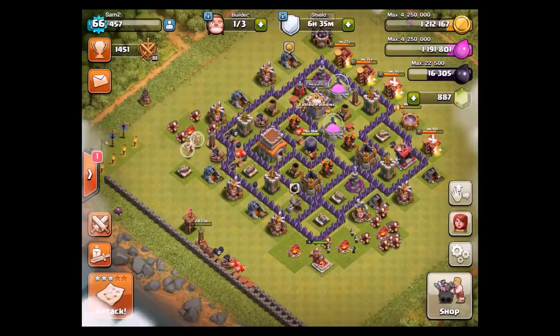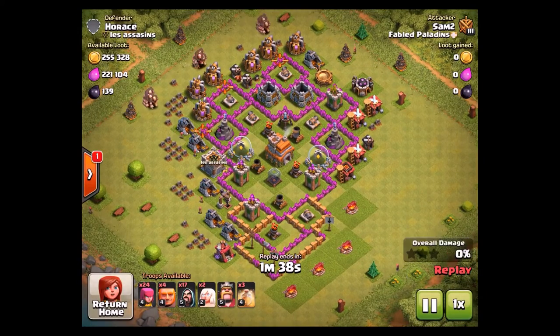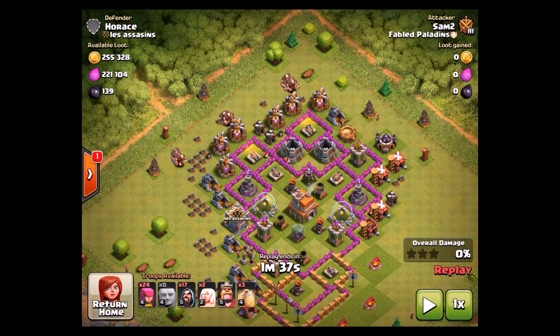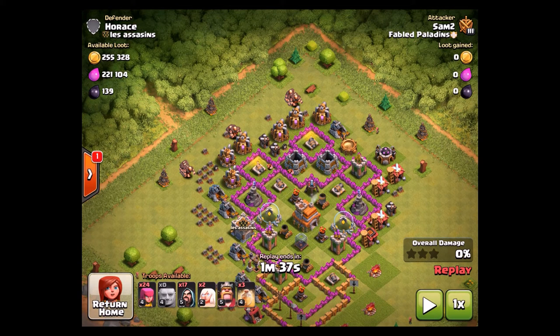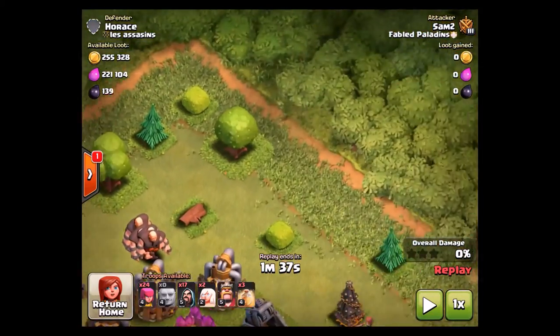So that was the style of attack where we charge straight inside the base. Now let's look at this other one where I spread out my giants a little bit, because a lot of the loot is outside here in the collectors. This type of base is what I'm talking about — the collector-style base where all the collectors are full. Giants are a little bit spread out so they can protect my units at multiple locations, allowing them to completely grab all the collectors. I'm not really after gold right now as much as elixir, but another thing you could do is spread your giants all along the left side.